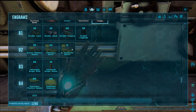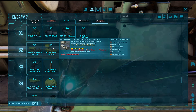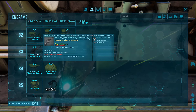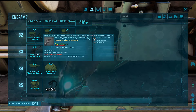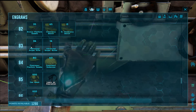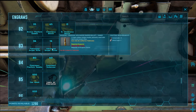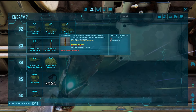My guess for the chemistry bench is we'd be able to better craft gunpowder and stuff like that. The sniper rifle is way high on my wanted list, but with what it costs in polymer, I need to see if we can afford that. I love sniper rifles. The advanced bullet — 12 gunpowder, 2 metal ingots — I think that's per bullet. That's crazy.